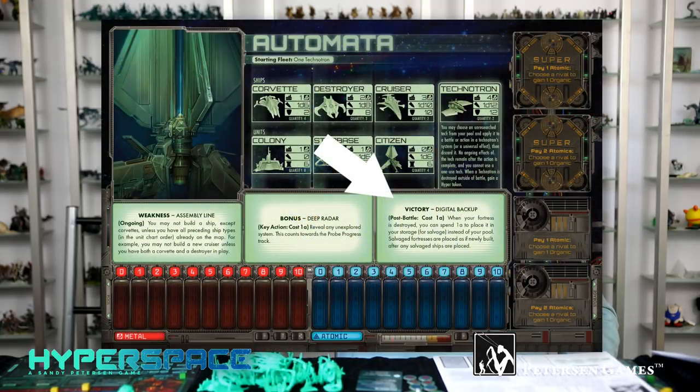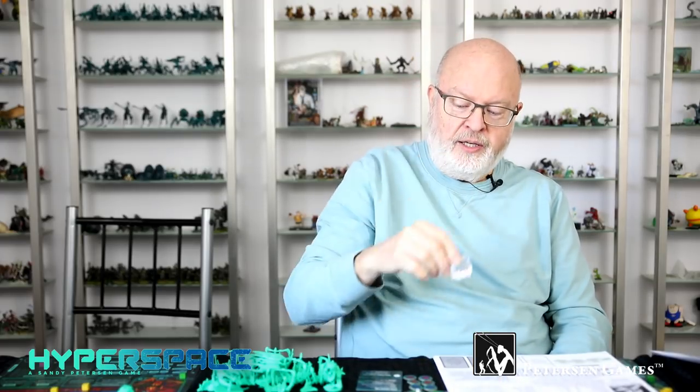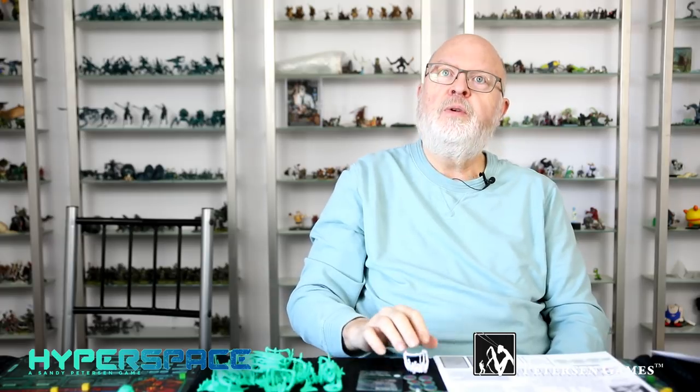Their victory ability is Digital Backup. If you destroy an Automata fortress — such as a citizen, colony, or starbase — they can pay an atomic right away as a battle action. Instead of it being destroyed, they put it in their storage for salvage later on, and they can get it back when they salvage.